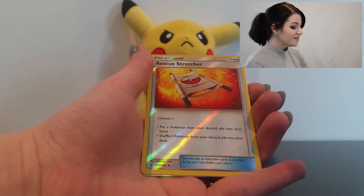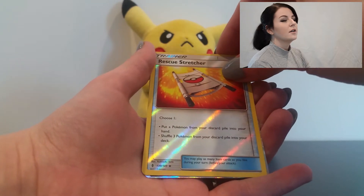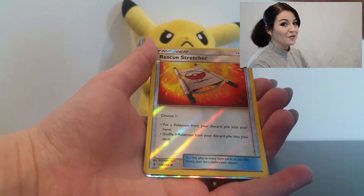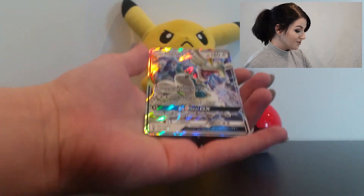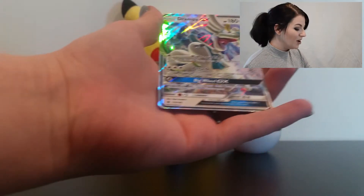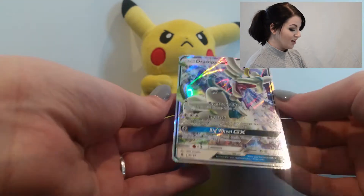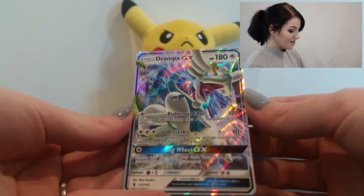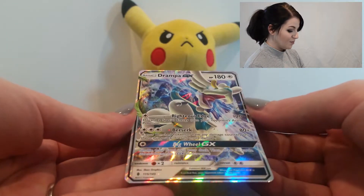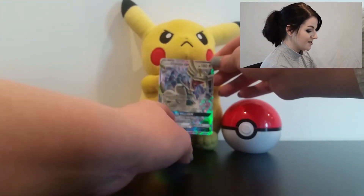I'm never ready for what we're about to get, but we have got — oh cool — Drampa EX! What an awesome card. Righteous Edge for 20 damage, Berserk for 80 plus damage, and Big Wheel GX, 180 HP. I think that looks pretty awesome and it's in pretty good condition. So great!